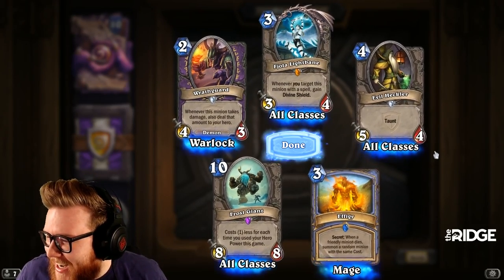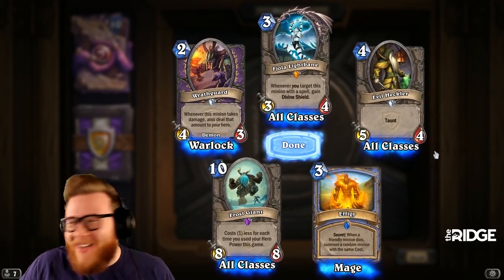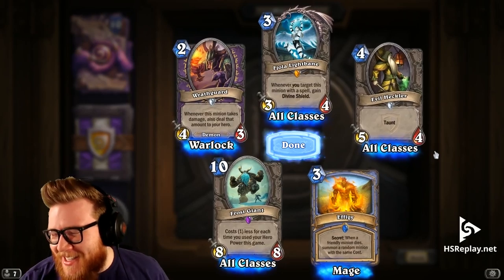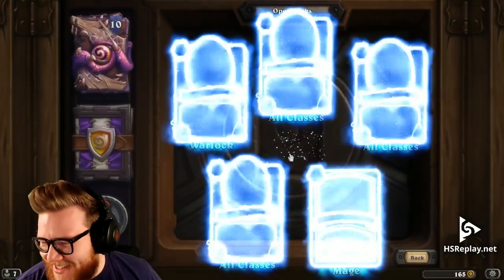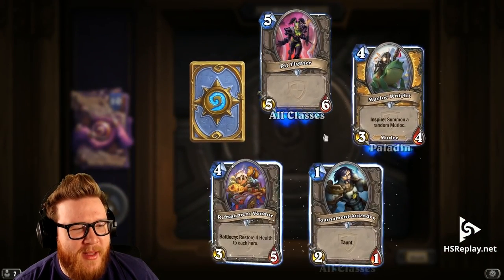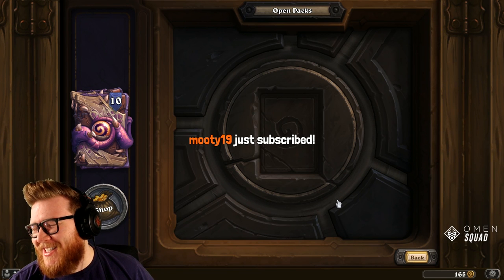Moody in chat got it — called the legendary super early! An anonymous gifter gave Moody a sub. I don't care if it's a bad card — three-four stats were fine back then. Spawn of Shadows, Murloc Knight again.